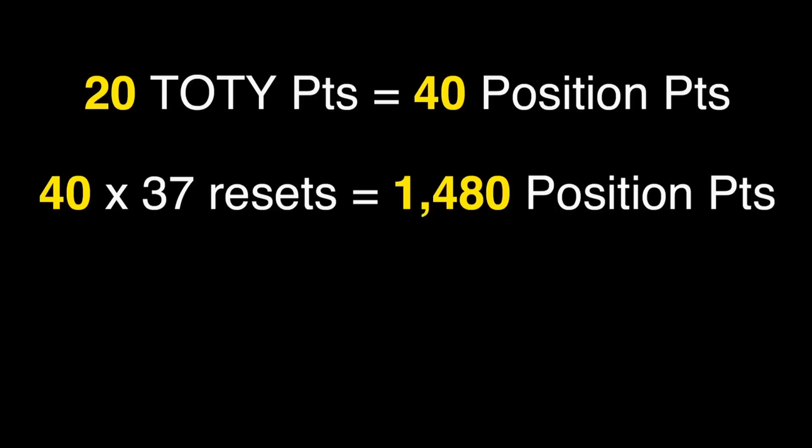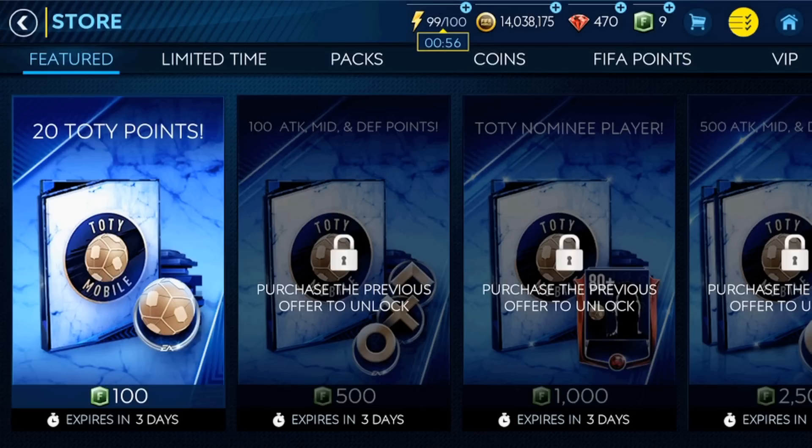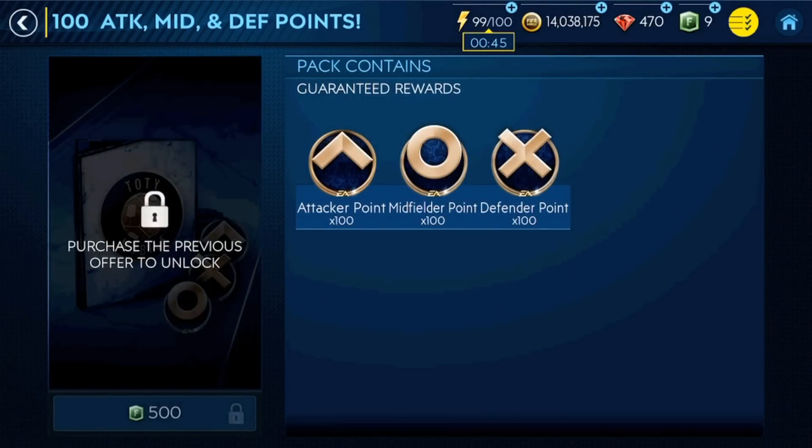Minus the five that I have, that leaves me 37 possible resets that I could earn bonus for. Even if I was able to come up with 500 gems every eight hours 37 more times in the next 14 days, that would only add 1,480 — still 17 short of what I need for Mbappe. I'm not coming up with 18,500 gems, so it doesn't even matter at this point. I'll likely come up with about 2,000 gems before it all ends, which is 160 more position points — still 1,337 short of Mbappe. Even if I bought the first two progressive packs, it would only be 200 attack points and I'd still be 1,137 short.